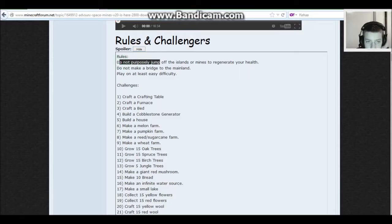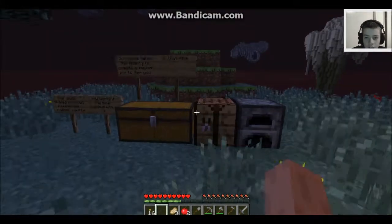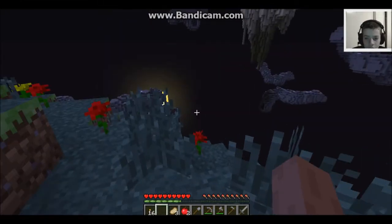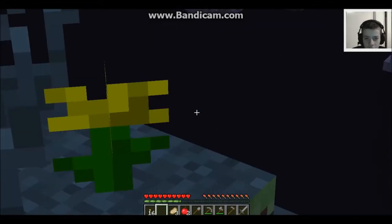Do not purposely jump off islands or mines. Regenerate your — do not make a bridge to the mainland. Play on at least easy difficulty. What does it mean mainland — like over here? Is this the mainland?